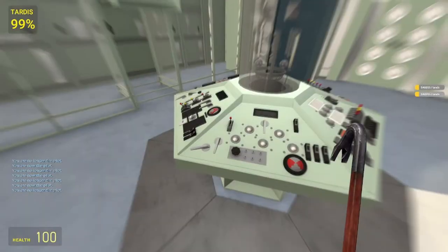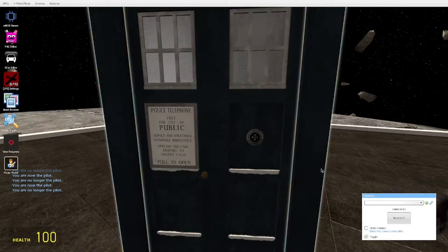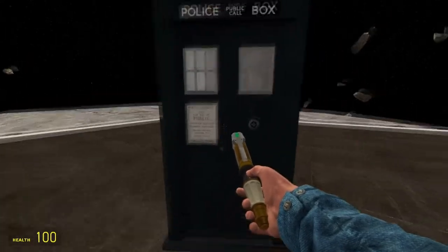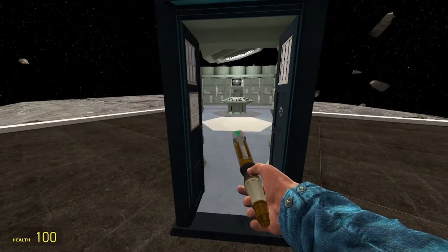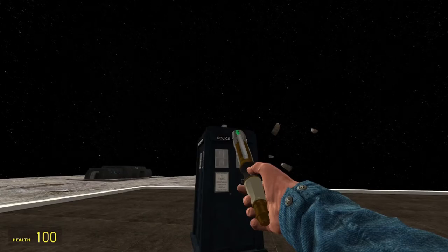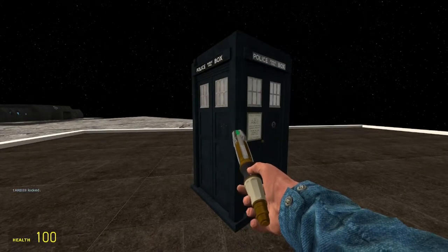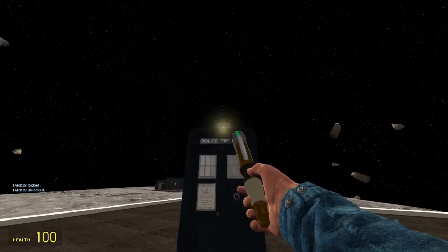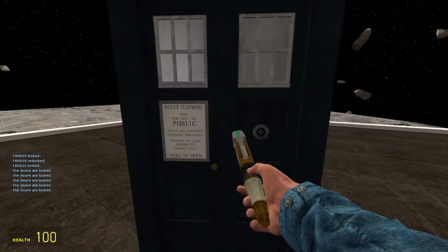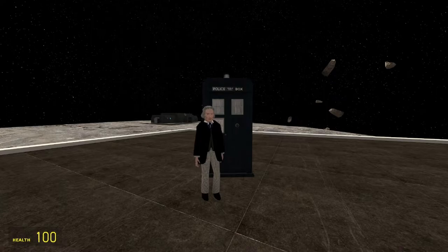Now I'll show you something with the sonic screwdriver outside the TARDIS. If you look at the doors and hold left or right click, the TARDIS doors will open. If you look at the lantern and hold right click, the TARDIS locks and unlocks. So while you're outside, you can lock it so no one can get in, and unlock it again.